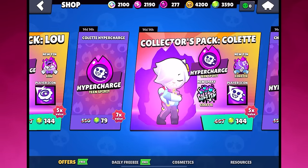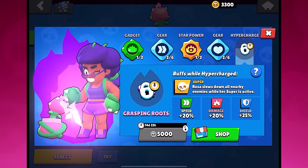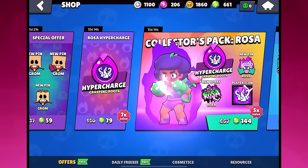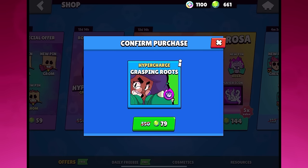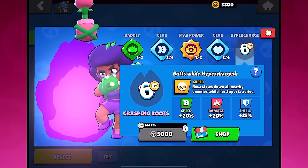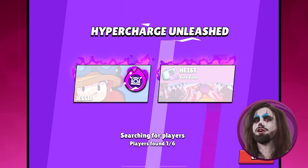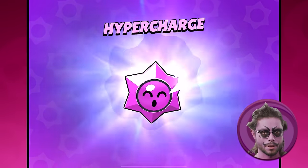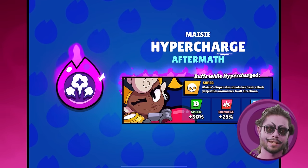This season, Hypercharges will be released differently than last season. All of them other than Charlie's will be available when the update drops, and hers will be released when the next Brawl Pass season starts. Hypercharges will be available in the shop for a discounted price of 79 gems, and the collector's pack will be available for 144 gems — more or less less than half of what it was last update. After two weeks you can unlock them for 5,000 coins. There will also be a Hypercharge Unleashed event where completing the quest gives you a random Hypercharge from ones you're missing, even if your brawlers aren't power 11.